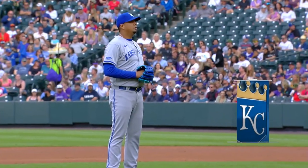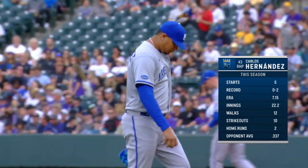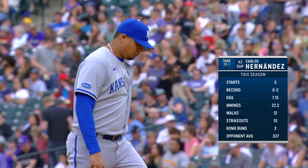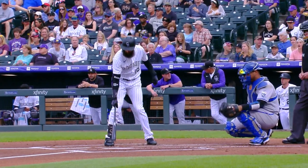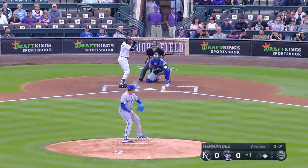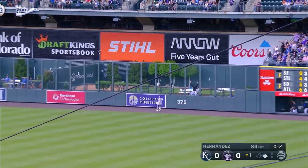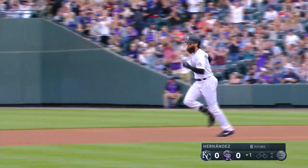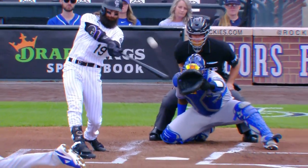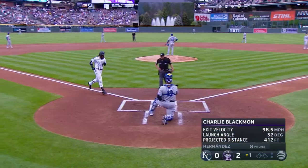Carlos Hernandez takes the mound for his sixth start with a high ERA — 7.15 — and just ten strikeouts in 22 and two-thirds innings. Four straight balls to Connor Joe, and that'll put a runner on for Charlie Blackman. Charlie hammers this out to right center field, heading out of here — it's time for Charlie Blackman to fire up the fountains. Fifth homer of the year for Charlie Blackman, and the Rockies score first in game two against the Royals.